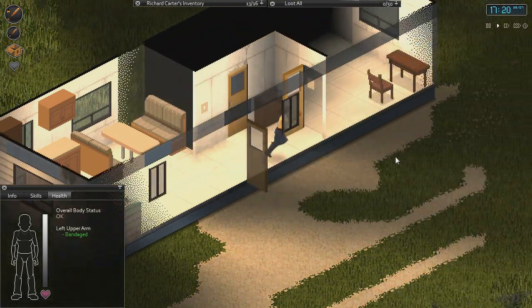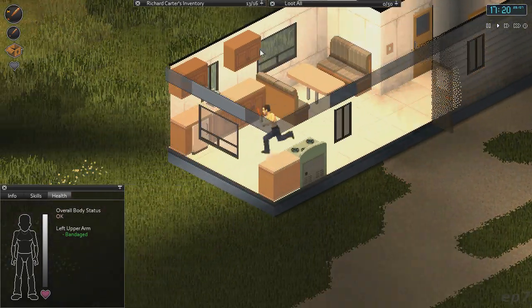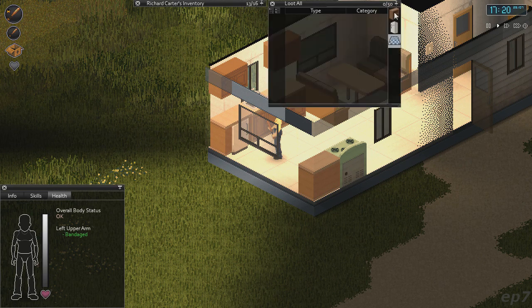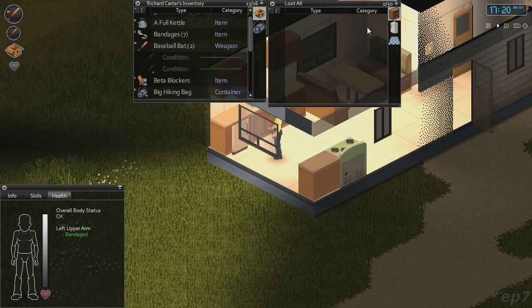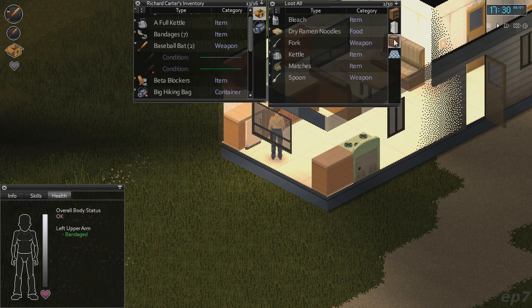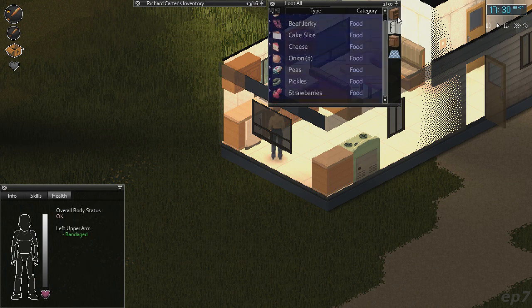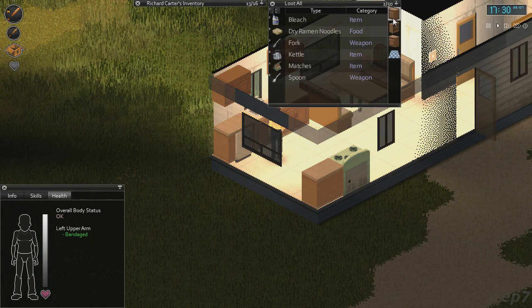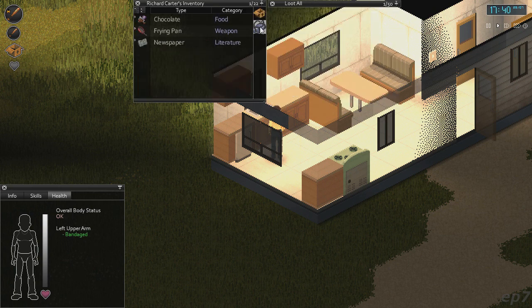Frying pans aren't that great, but I guess it might be a good idea to get one. We definitely looted this — I remember this. I see a frying pan there. I guess we should go pick that up. Even though it's not that great, if our baseball bats break it's nice to have something else. We'll just put it in there so it has weight reduction on it.